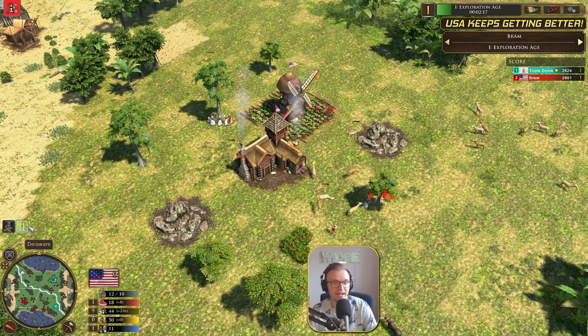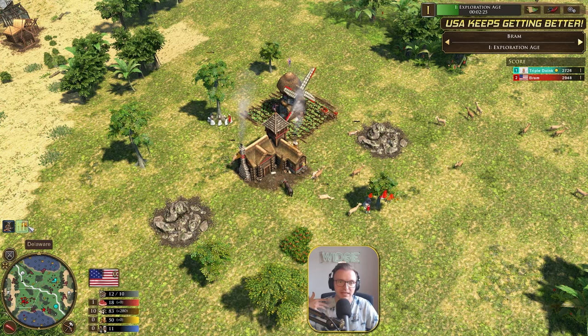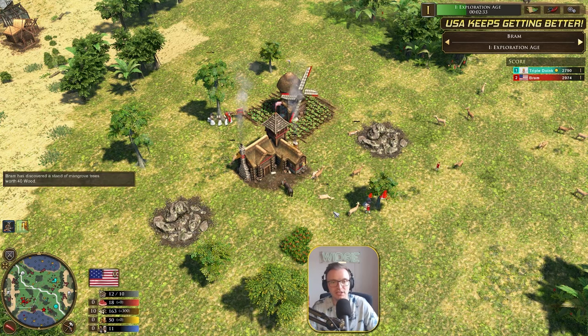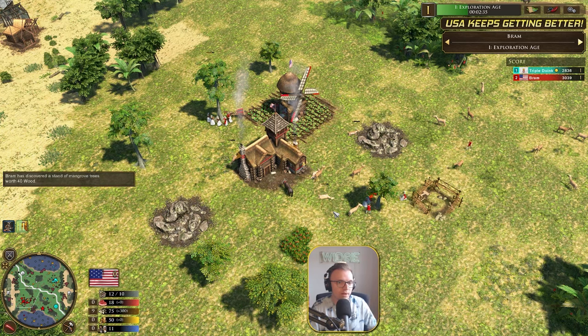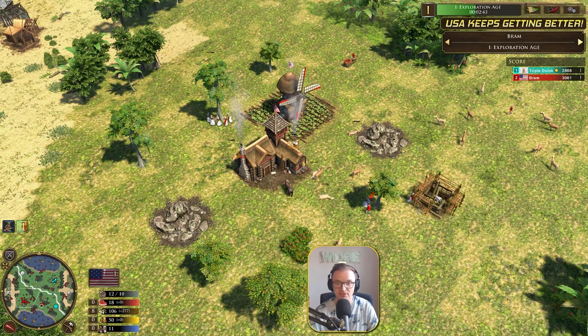This is different from the previous video where it was with Pennsylvania. With this, it's where you get more of the mills — this is more of the mill boom or the mill spam. That is what we are seeing with this kind of strategy. Whereas before, you only got one mill and then you went for a bank and a market. We're focusing more on mills on this.